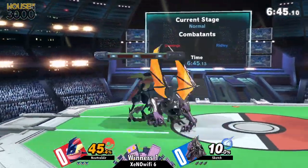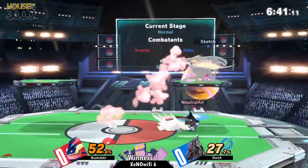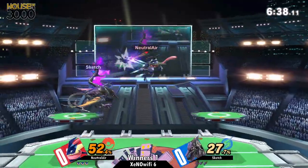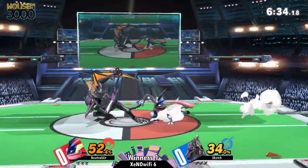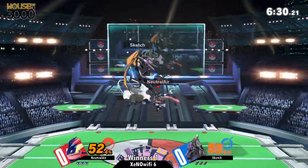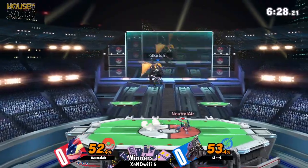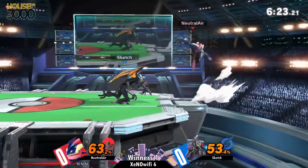He really has some pretty good options out of shield. Even if his movement's not the greatest, if you hit his shield badly, he'll typically punish you really well for it. You don't want to get hit as Ridley — now you're just gonna be stuck there. Like, how you gonna get away? He does have some things he can do, but it's gonna be hard with a fast character like Greninja who just combos him.